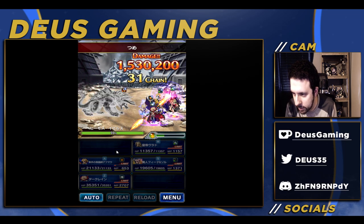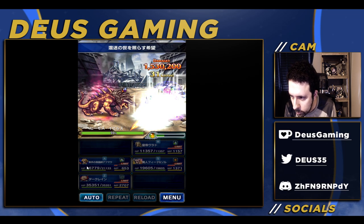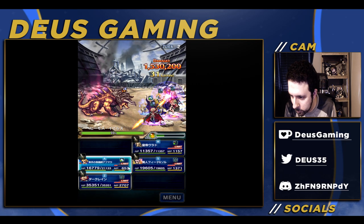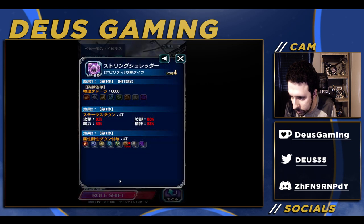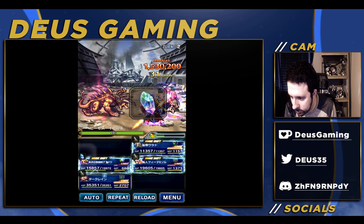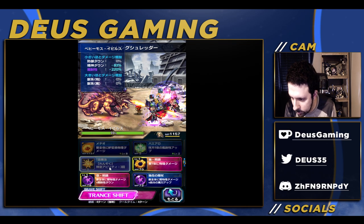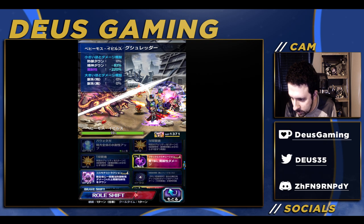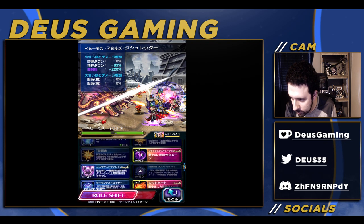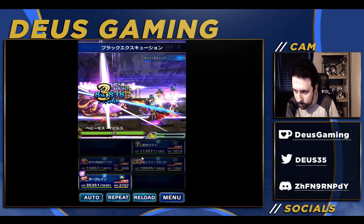Obviously our damage is not going to be very high, but that's okay. Now the reason why we geared our other forms is because we're shifting over now. We're going to go ahead and break for 83% — that's good enough. And we're going to go ahead and start chaining. No quad cast because it's kind of hard to do that.